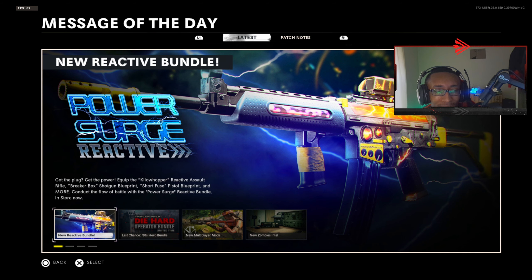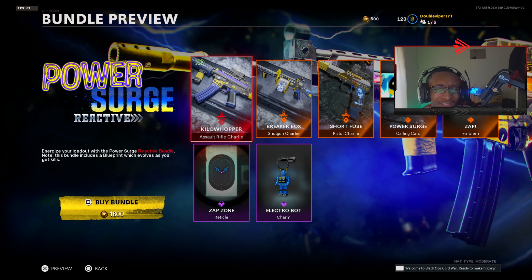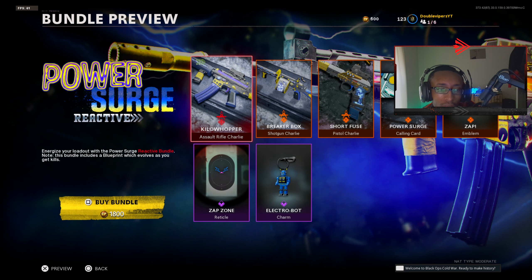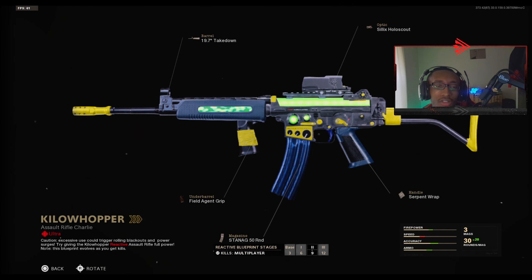I know the Power Surge Reactive Camo came out yesterday, but I couldn't resist getting it. It's a Krig 6, man — you really think I'm gonna ignore that? It comes with three weapons, including the Kilo Whopper reactive camo, which is the Krig 6, and this looks freaking phenomenal. Well, I'd say it looks decent.